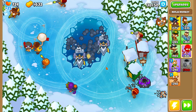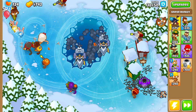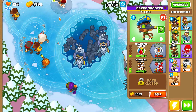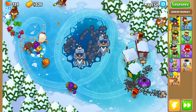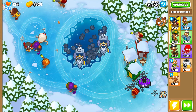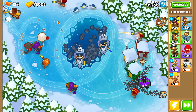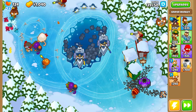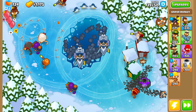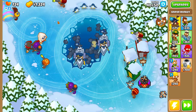None of these players have put anything crazy down. Sometimes you get players that put insane things down. This guy's just going lead, no camo. And this guy's going camo, no lead. And then mine's got camo lead. So that's a good combination — between the three of us we've got all the coverage covered.